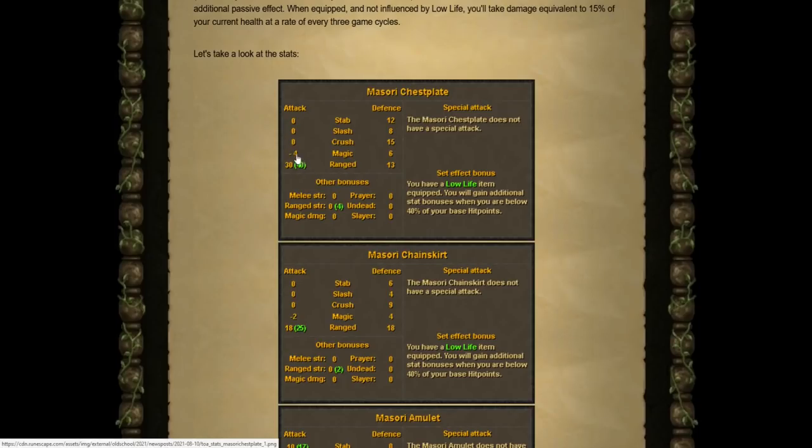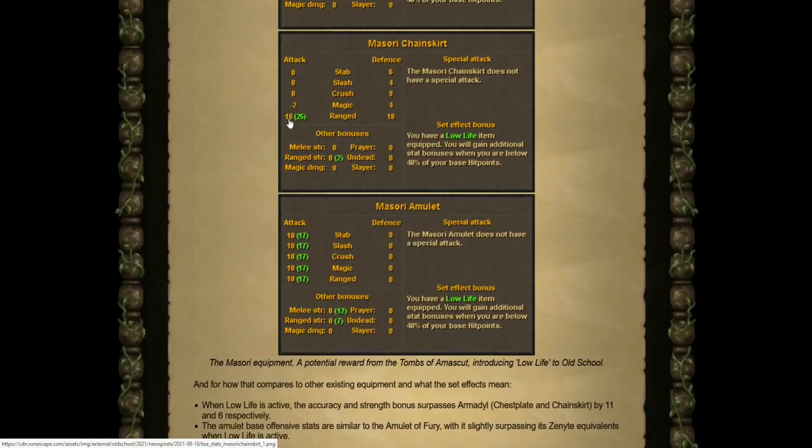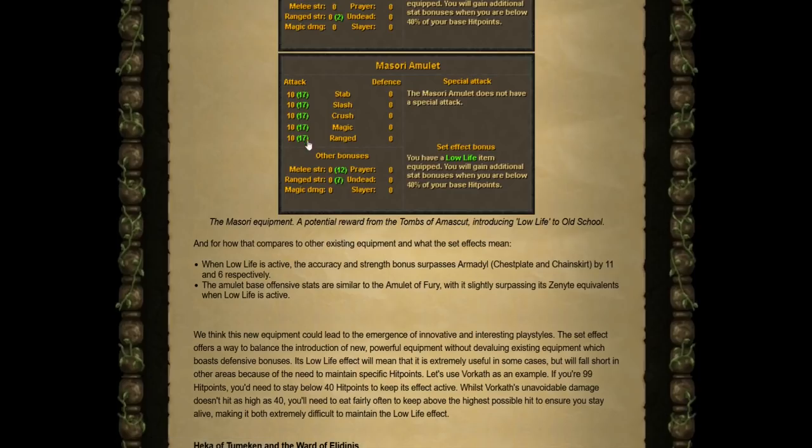At full health, the attack of the chest plate will be at 30, but when you're below 40% health, it will be bumped up to 40, and your Ranged strength will also be bumped an additional 4 compared to 0 prior to the low-life effect. The chainskirt gets a bump of 18 to 25, and 0 to 2 for the strength bonus. The brand new amulet gets a massive bump of 7 across the board, and it actually has equivalent stats to the Fury in terms of attack bonuses even prior to the low-life effect.